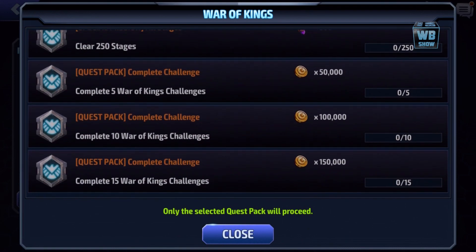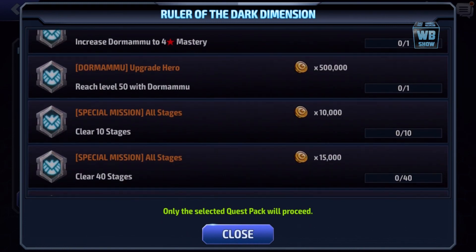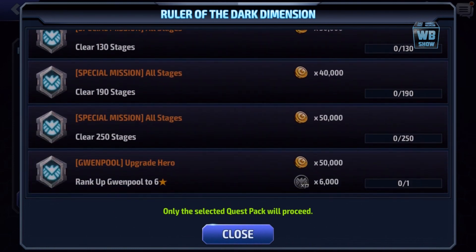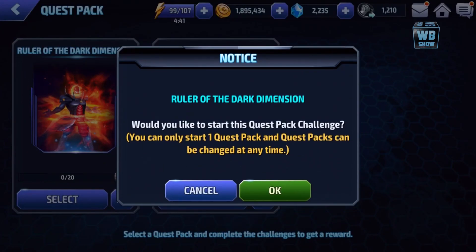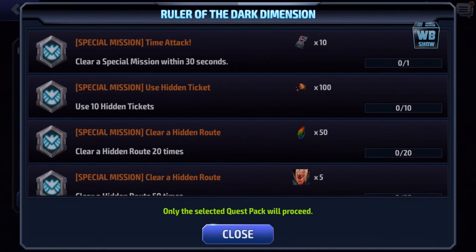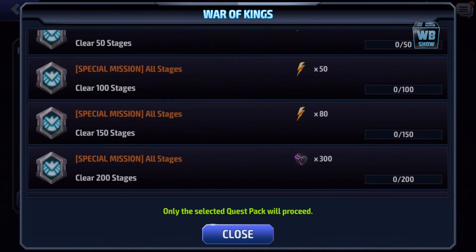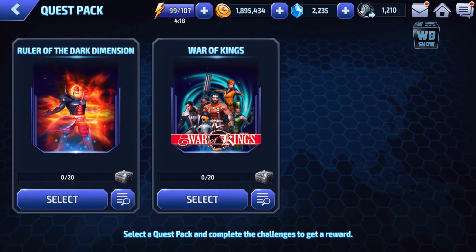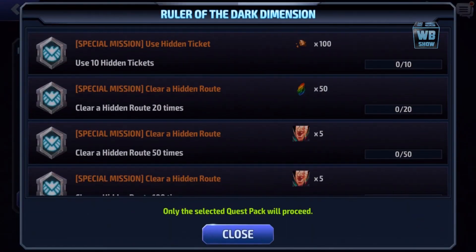I'm assuming you can only select one quest pack. The other option only gives you 5, 10, 15, 20, 25 Dormammu biometrics total. I'll select the Dormammu quest pack for now. You can only start one quest pack, but they can be changed at any time. The second option uses 50 hidden tickets — I don't even know where to get those. I'll go with the first one since I can't figure out the hidden tickets.